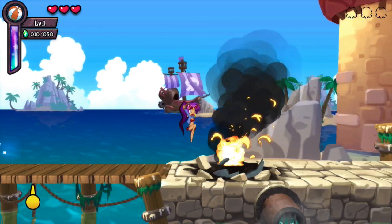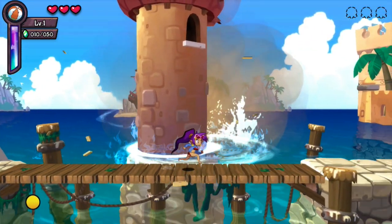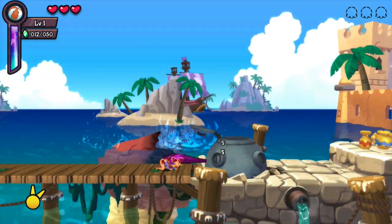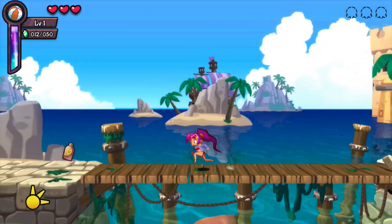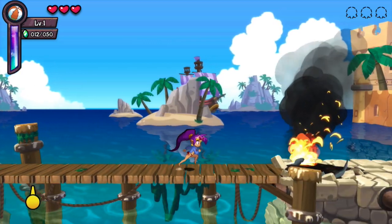Keep in mind, though, that if you do run into a wall it'll pop. Shantae cannot backdash in this mode, which is a bit unfortunate. Yeah, if we run into basically anything — if we run into a wall — boop! It'll pop. There's our sunscreen.